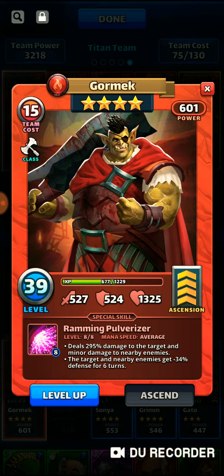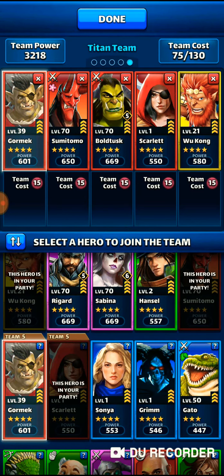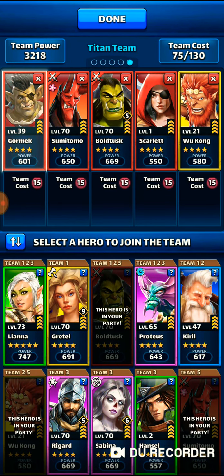I don't have Gormek fully maxed out, but I'm a mid-level player doing the best I can. He's going to drop the titan's defense, which would be great. Now if you have Guardian Falcon and you're going in with a fire stack, I would use Guardian Falcon over Gormek. But I'm free-to-play and I haven't been lucky enough to pull Guardian Falcon.